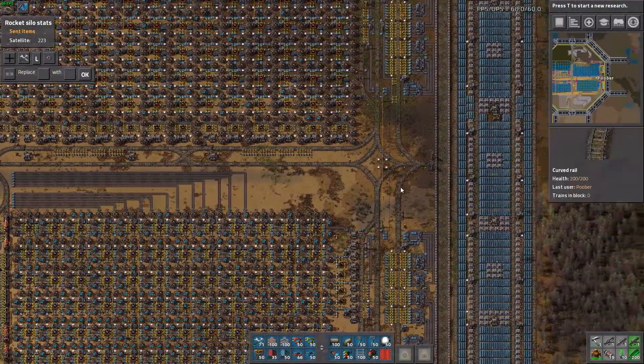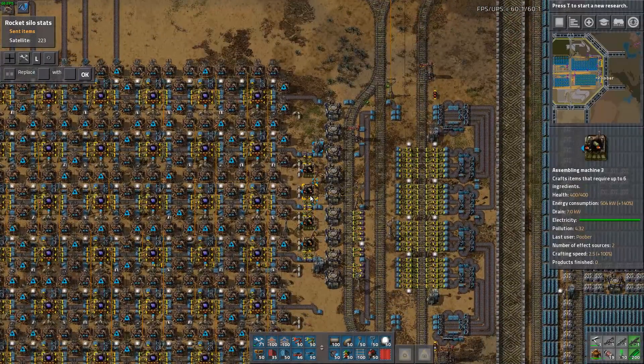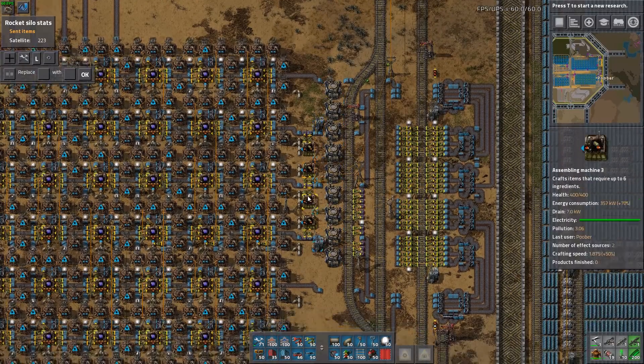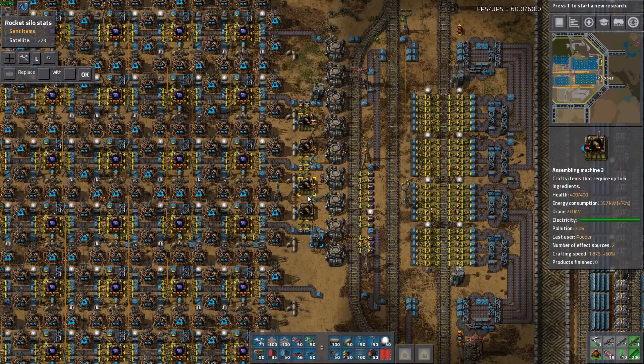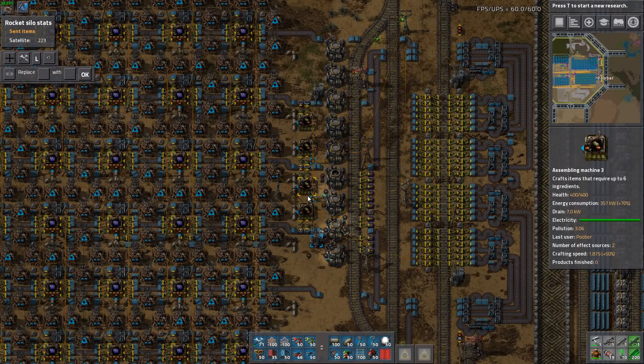Another thing that I changed between this point and the final point of the blue circuit factory was that I originally had bots unbarreling the acid barrels that come in here to these assemblers. But I think with that it would be not quite as efficient and not allow for as much throughput. So I did switch over to the fluid wagons instead.